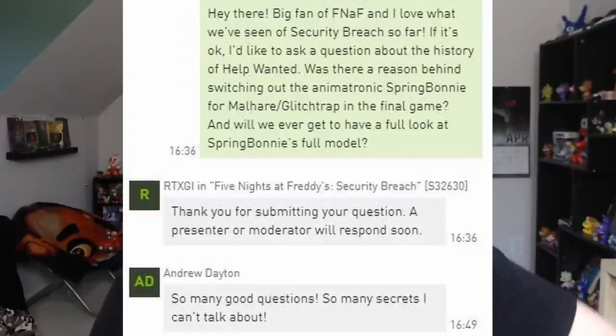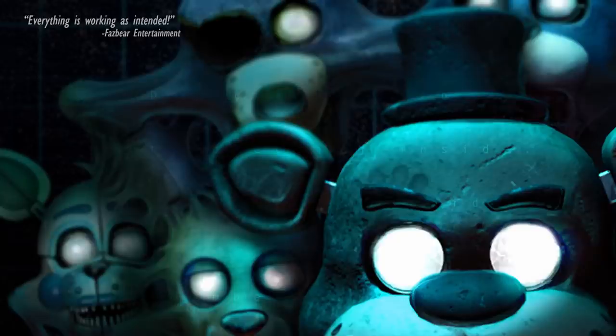Someone asked about the history of Help Wanted — specifically why Spring Bonnie was switched out for Malhare slash Glitch Trap in the final game, and will we ever get a full look at Spring Bonnie's model. Andrew replied with 'so many good questions, so many secrets I can't talk about.' So if you didn't know, originally Spring Bonnie was going to be in Help Wanted instead of Glitch Trap — there were some assets in the game files and a ScottGames.com teaser featuring him. But Steel Wool does not want to budge on that answer.